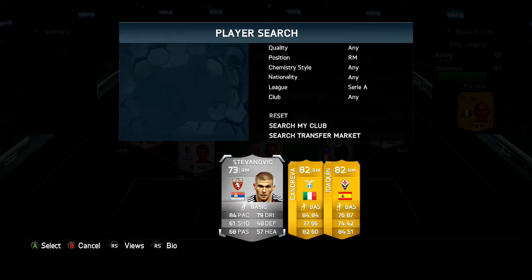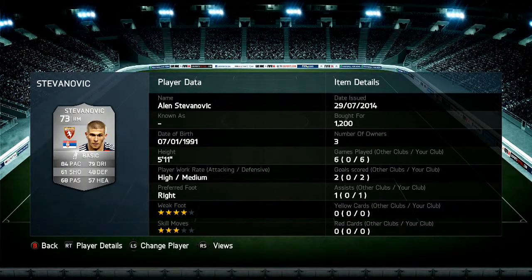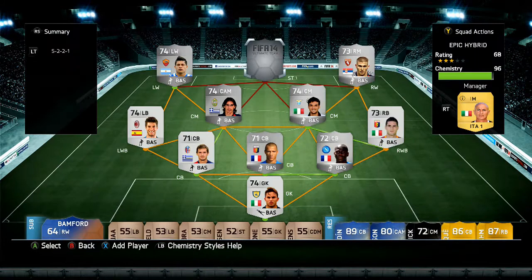Next up we do have Stefanic — the Serbian right mid — and for silver he's pretty darn good. For only 1,000 coins that's not bad at all: 84 pace, 79 dribbling, 61 shooting, and 68 passing. He did score a couple of goals and get 1 assist in his 6 games, so not bad at all.